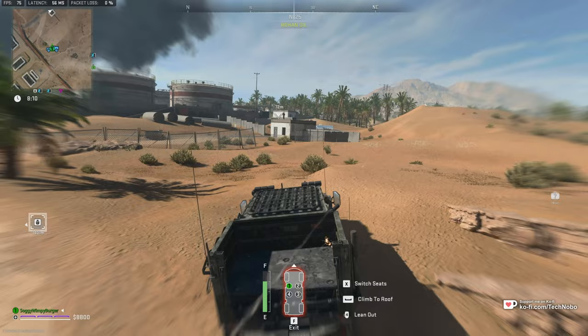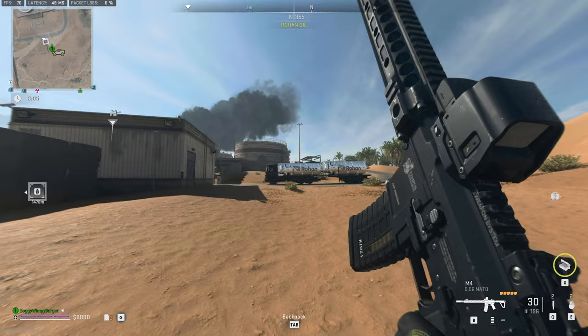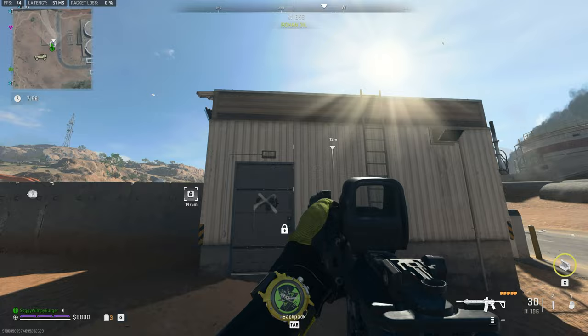You can already see the locked door, and there seems to be an AI on top of it as well. This place is relatively well guarded, so do be prepared. As you can see — Rohan Oil South Guard Shack — so that's really about it.